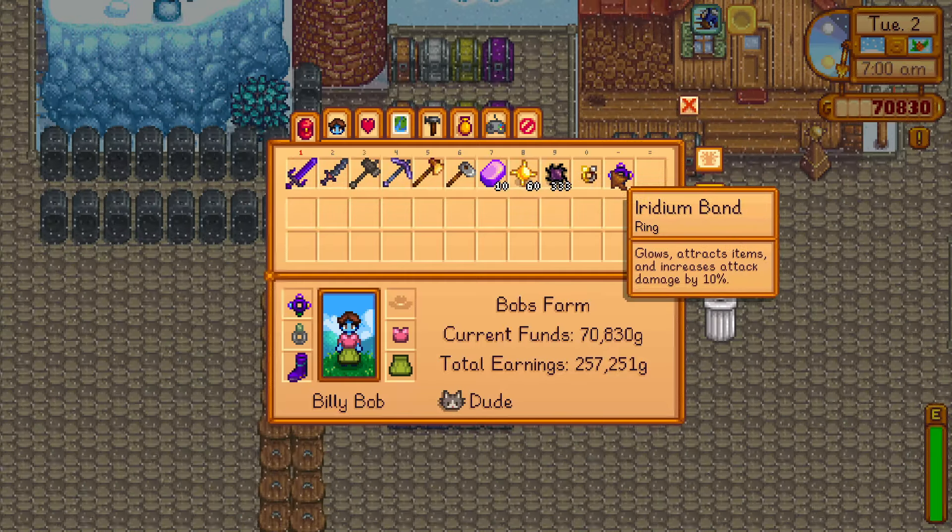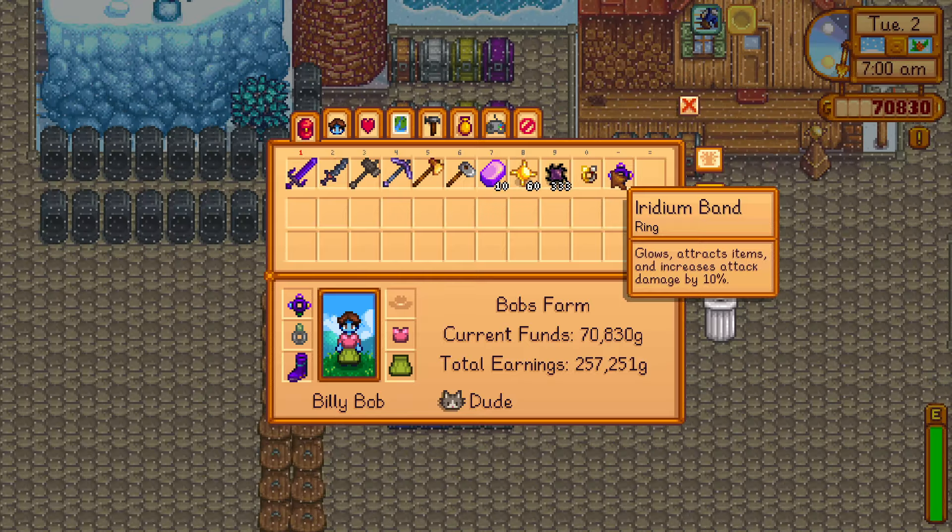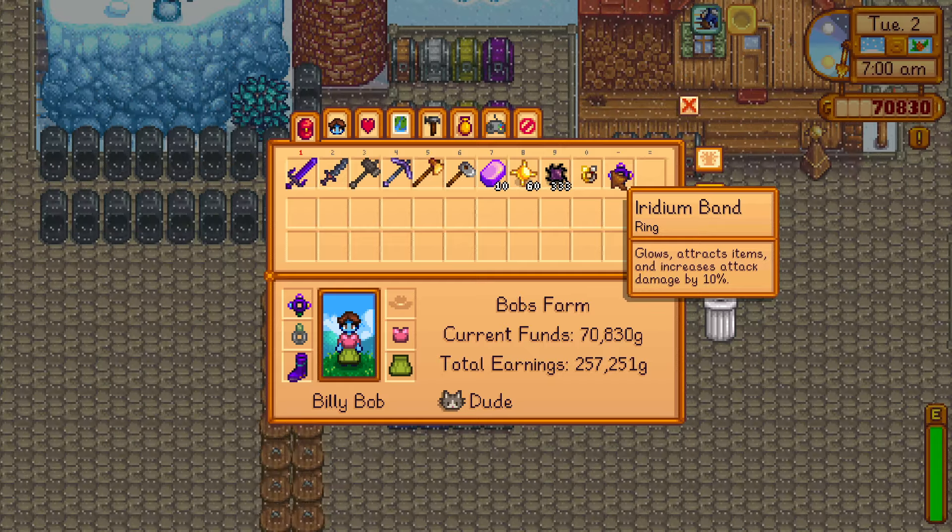So if you want Iridium Bands, collect Solar and Void Essence and Iridium Bars, reach level 9 combat, and then craft it.